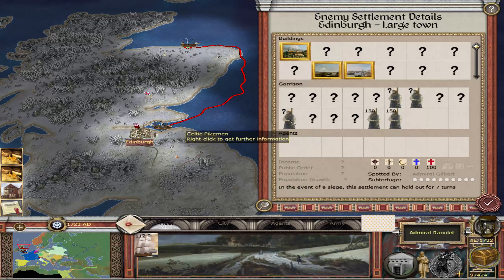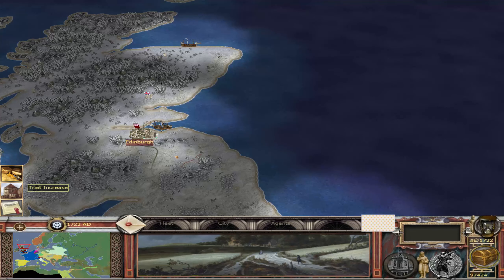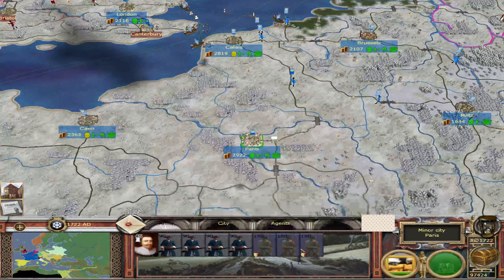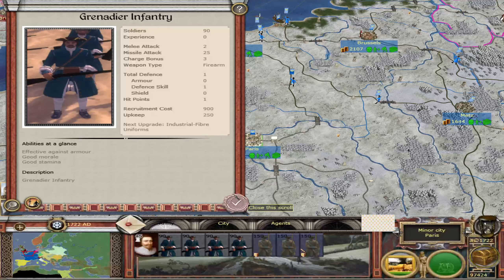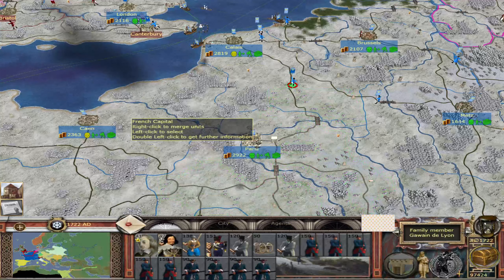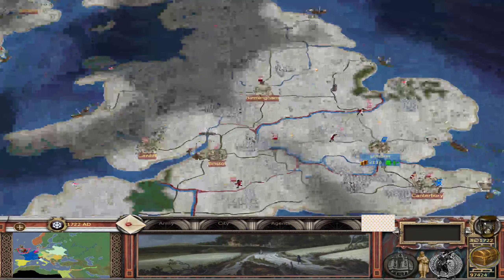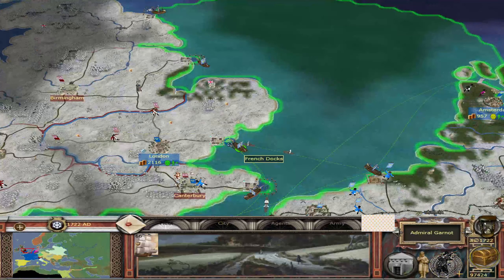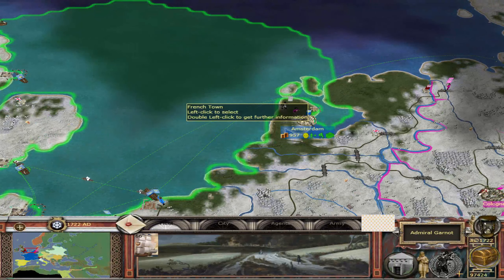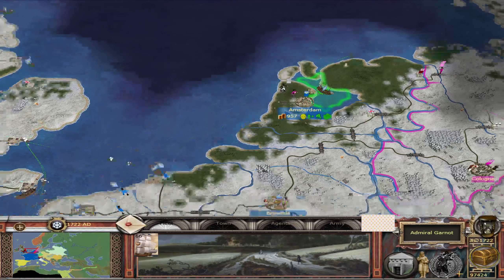Now Edinburgh has a large garrison of Celtic pikemen, of all people — imagine that. We've got four grenadiers at my capital. They are quite expensive — there's only 90 of them — but we might as well get them out. Resistance is futile. We'd better do something with you. So that's also freed up this ship, hasn't it? You're going to have a naval base very, very soon.